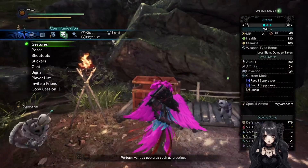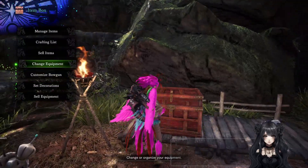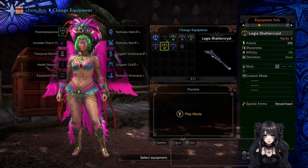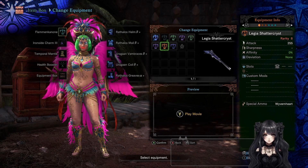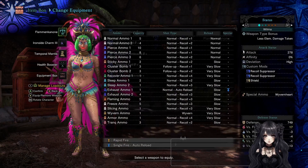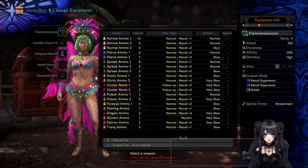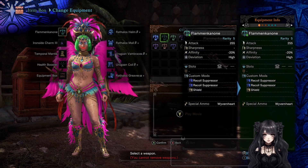Now let's compare the shooting speed. Pretty identical, I would say. However, I personally found the pierce one from the Shattercryst line — not because it's pierce, but mainly just because of its stats — so much better. I liked it so much more.